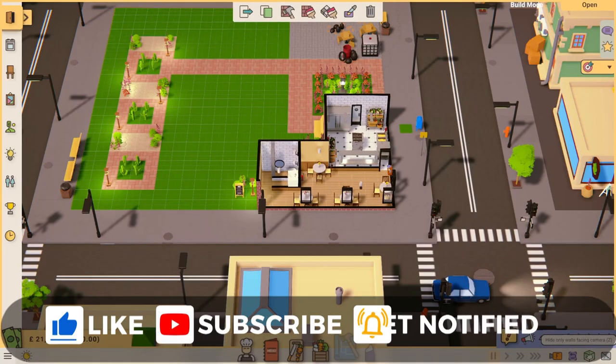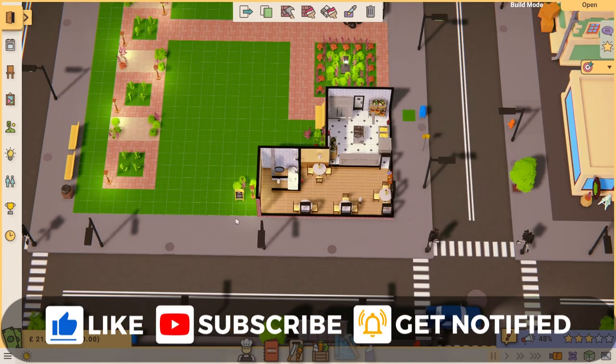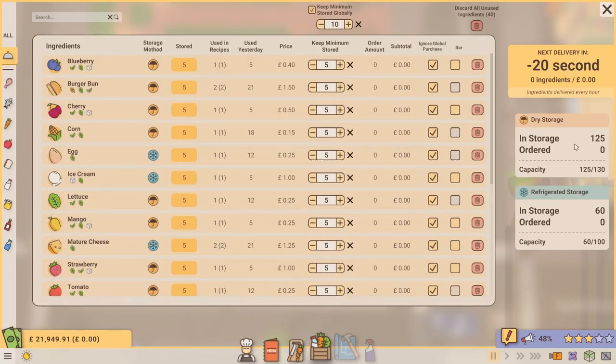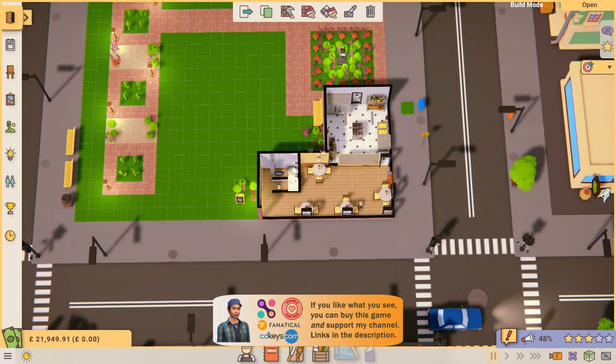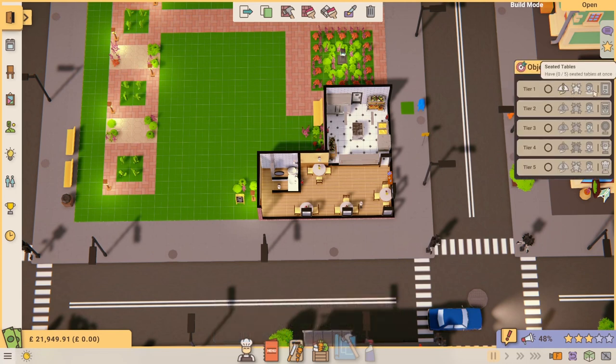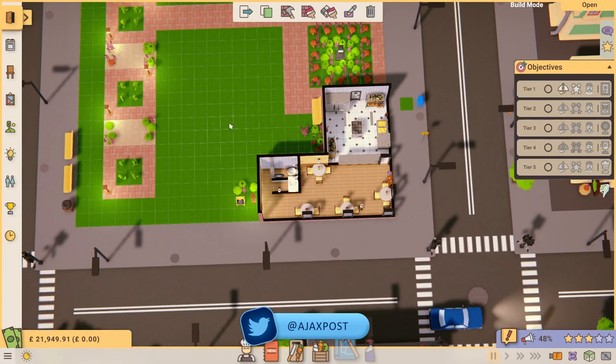That was day one. I might want to expand my restaurant - I need more storage and another table to meet my objective of having five tables served at once. We've already got one five-star review, which is quite impressive. So that's where we'll begin our next episode here in Recipe for Disaster.